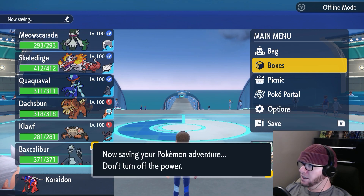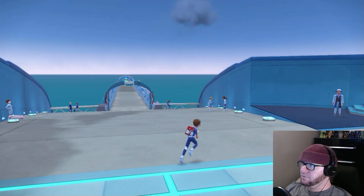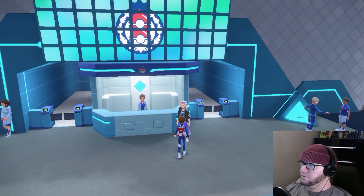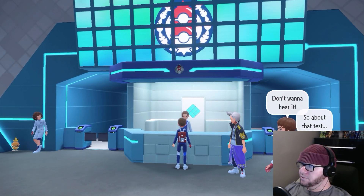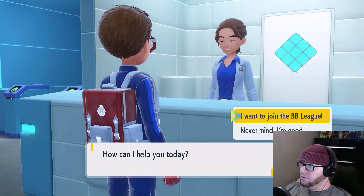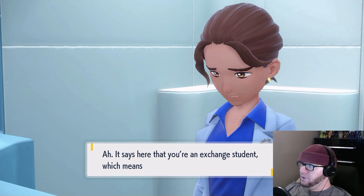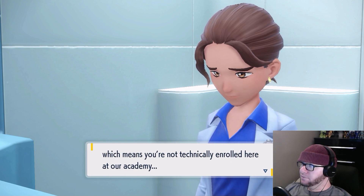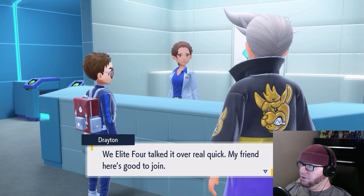Stop crouching. I assume I'm going to be battling someone here? There you are. This is where you can get signed up for the BB League. It says here you're an exchange student, which means you're not technically enrolled here at our academy. Yeah, but I saw the director in the corner — he'll probably let me in. We talked it over real quick, my friend here is good to join.